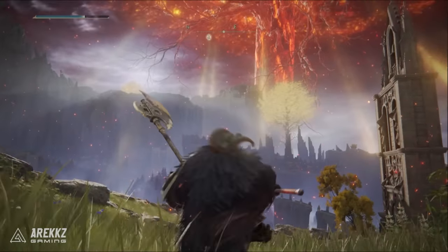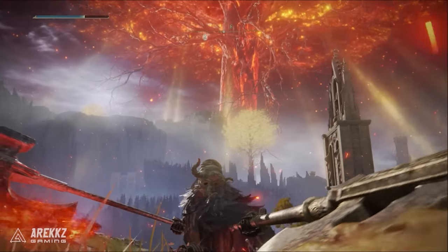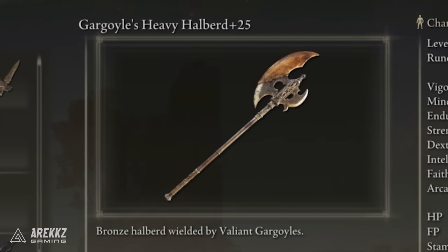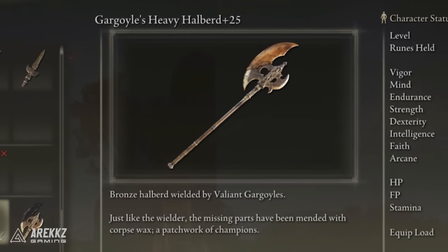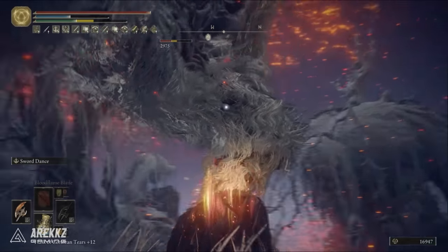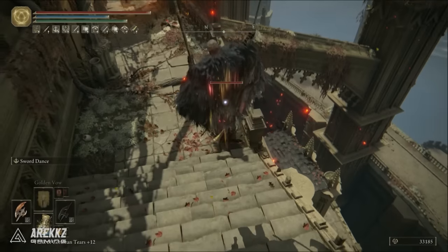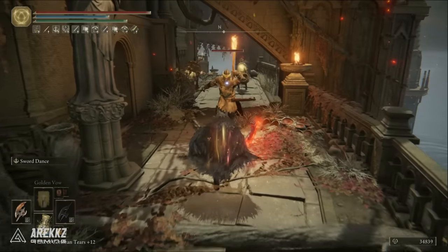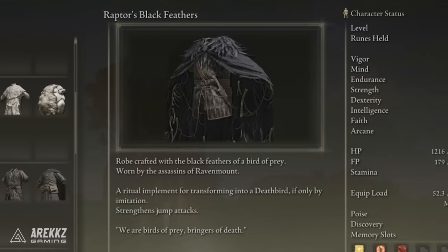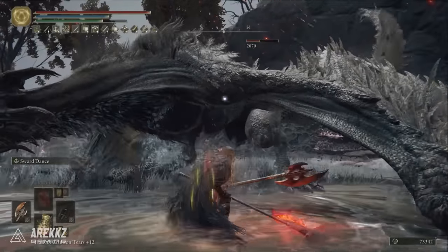We've gone over the scaling and Ashes of War options, but let me tell you — power stancing this weapon is incredible. You can do this in new game plus or by using something like the Gargoyle's Halberd in your offhand, giving you an awesome power stance combo and an insane jump attack. These things together deal massive damage, making even higher health enemies die super fast. By using gear like the Raptor's Black Feathers and the Claw Talisman, you can further boost those jump attacks to kill most things in one, two, or three jumps.